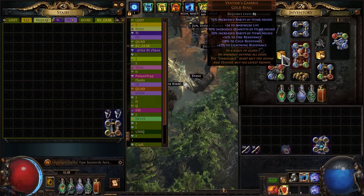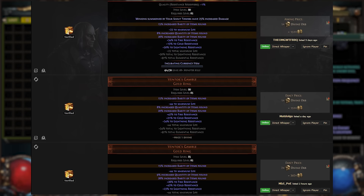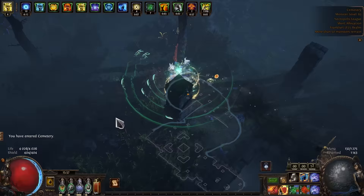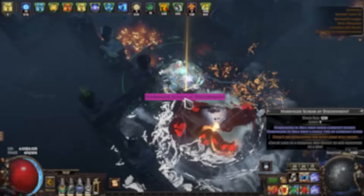Next is Rings, and of course it's the Venter's Gamble. This is not a very cheap ring — you'll have to pay about 20 Divine Orbs for it. But here's a little trick: if you change the item's quantity from 10 to 8 and slightly change the life roll, the cost drops to 2 Divine Orbs. You can say you'll lose 4% item quantity, but it's really not that big of a deal!